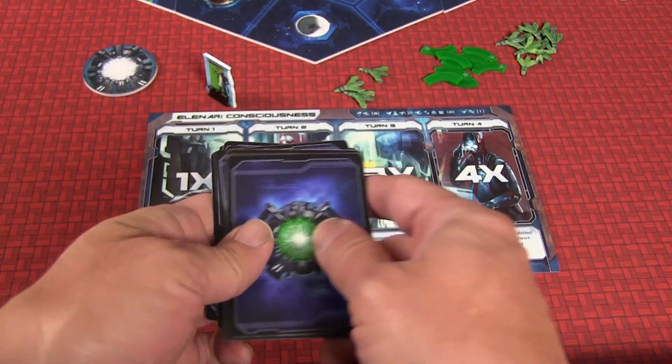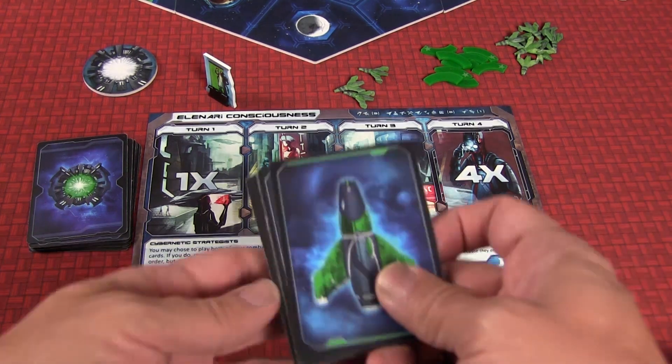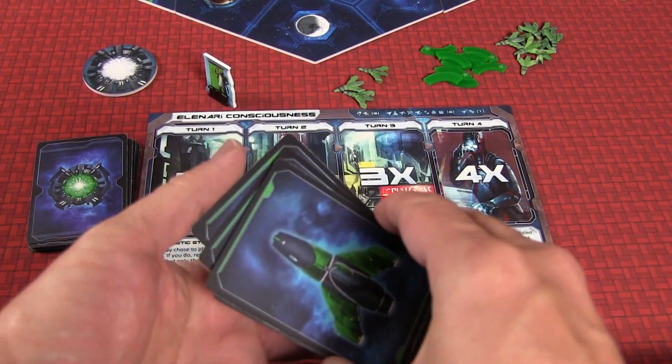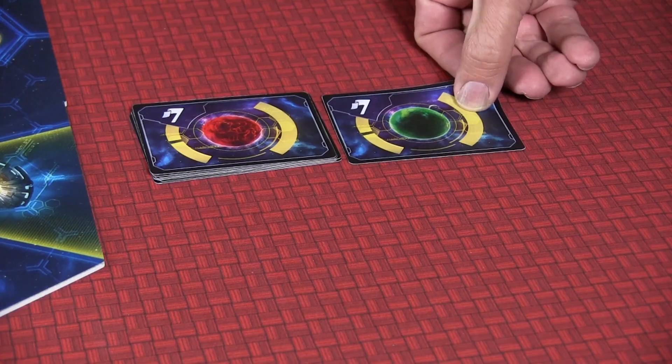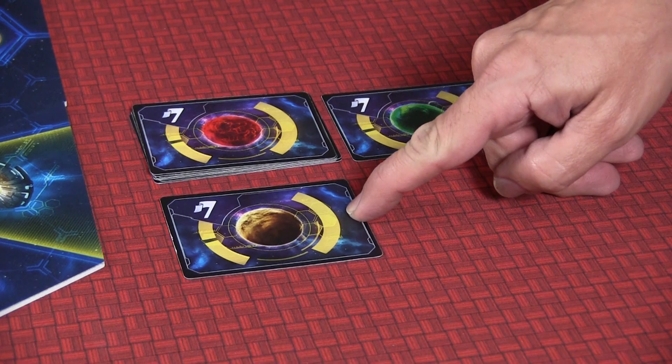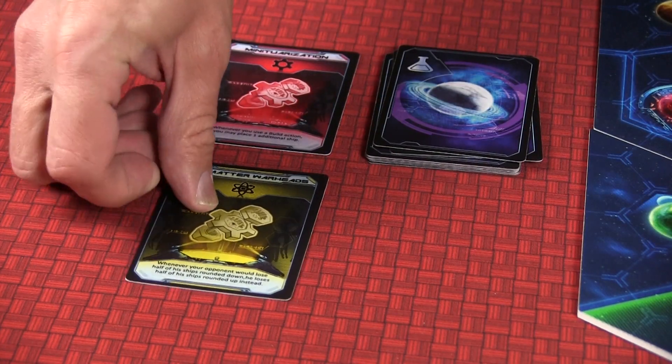You're also given action cards and combat cards. Take each of these decks, shuffle them separately, and put them near your player board. Next, you're going to take the planet mission cards and the technology cards and prep them for play. It's important to note that based on the number of players, we'll also change the number of cards in these decks.